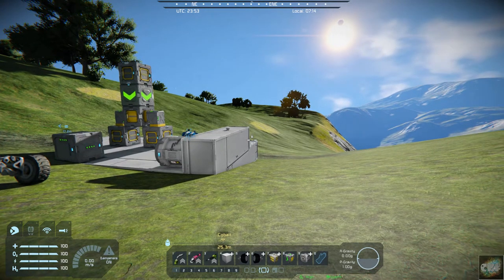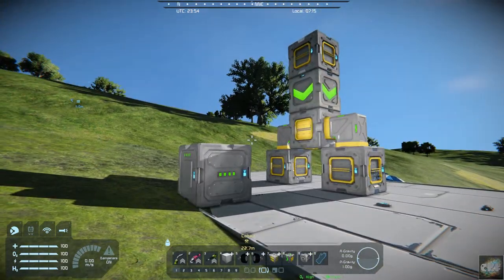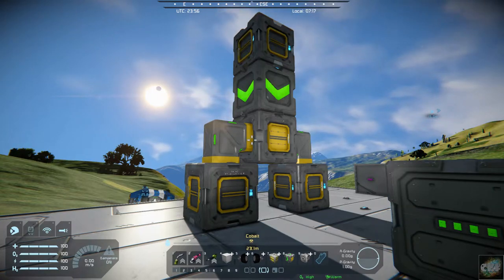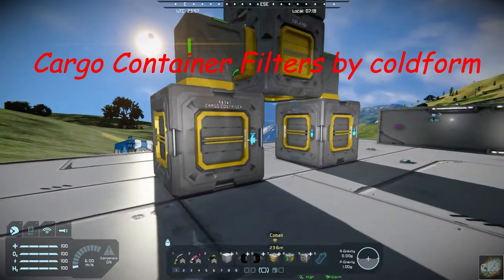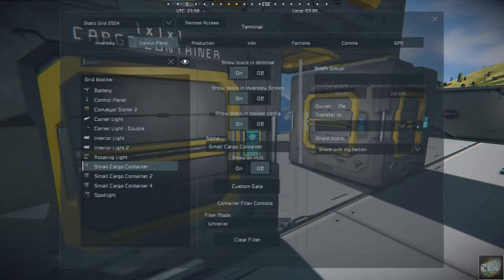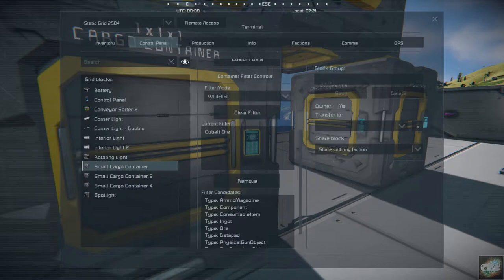I use it quite a bit. Now the other mod I'm kind of excited about — I haven't had a chance to use it much in game but I think it's going to be very useful. I just found out about it this last week and it is called cargo container filters. This mod sets up a filter, similar to using sorters, but it does it directly on your cargo container.